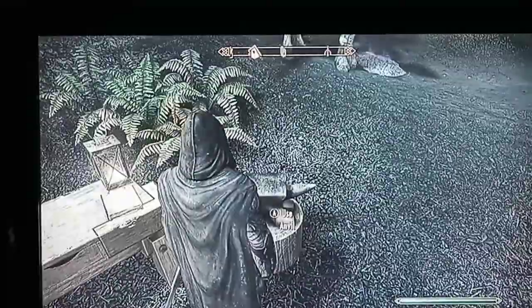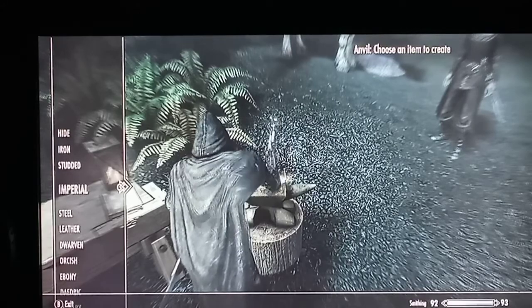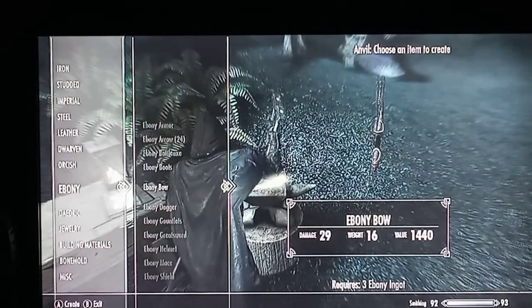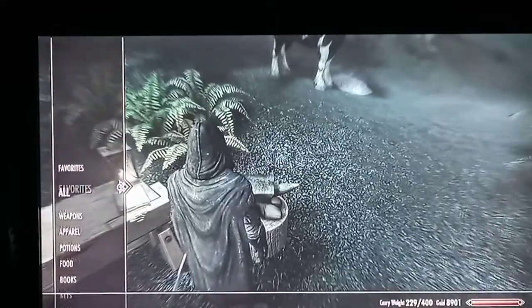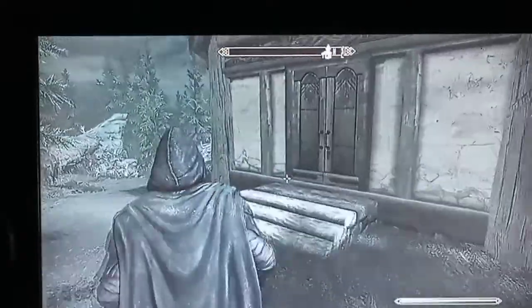We're gonna look at our anvil - we're at 92, almost to 93. I've realized that crafting the ebony bow seems to be the best bet. Let's see how much gold we have - we have 8,901. Let's make that a bit more, shall we?